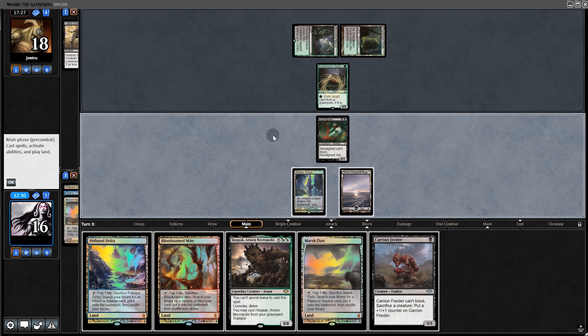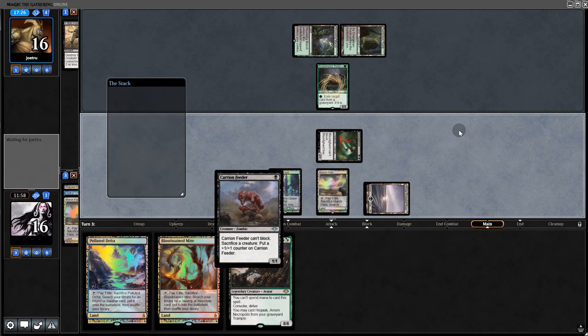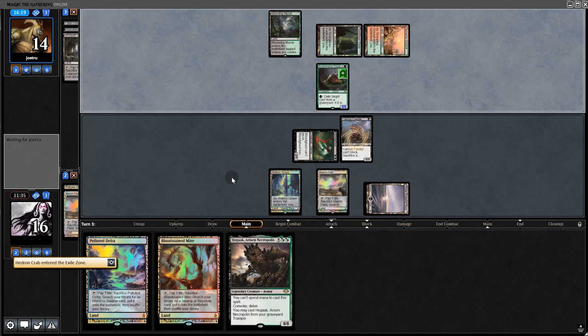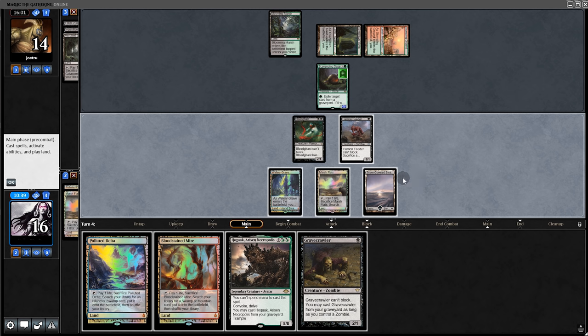Back to our turn — they play Ooze. We have a problem: we play the Feeder, fetch, leaving four cards, and we have two creatures out. We can almost play Hogaak — one card short. Nothing we can do — swing for two, play the Feeder and pass back. They play Inquisition — the big Hogaak is just too big for them.